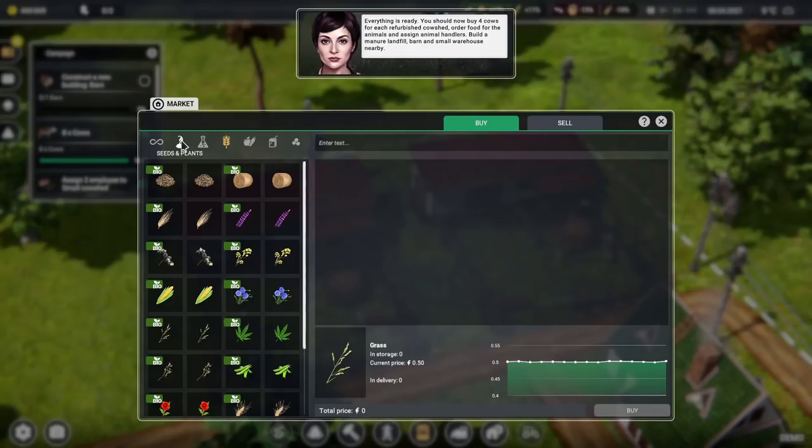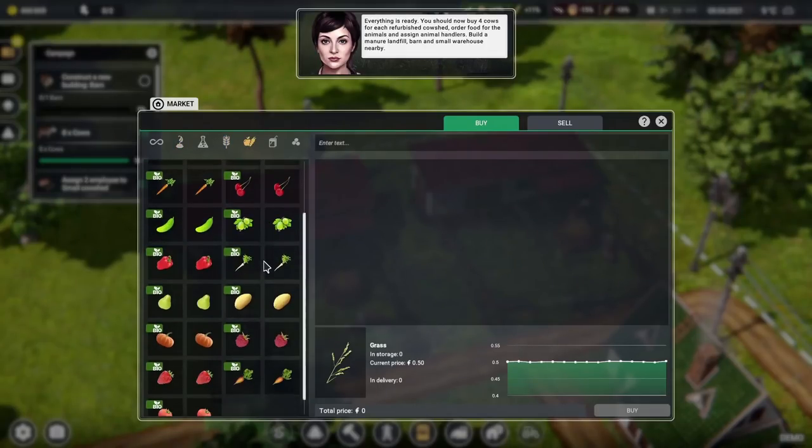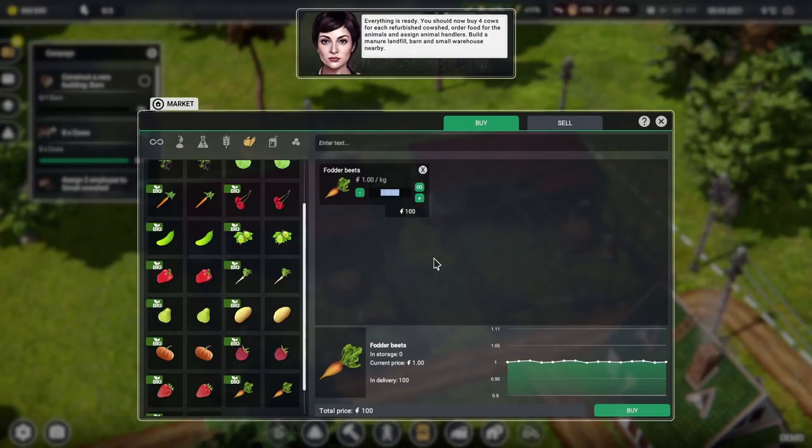What was the other thing? Fodder beets — I would say, is that not a carrot? Oh there's a carrot. Carrots are just pointier fodder beets. I've never heard of the concept of a fodder beet. If we order 1,000 of those it costs 1,000 monies.